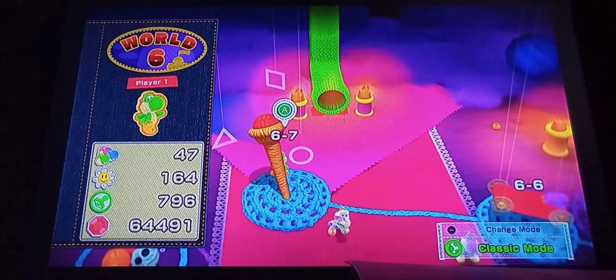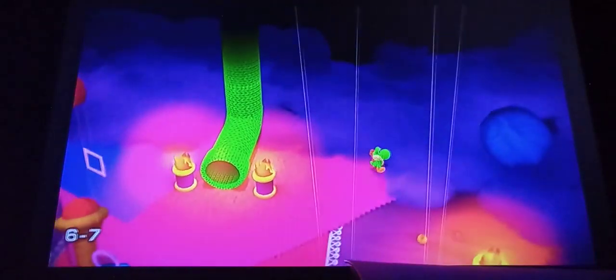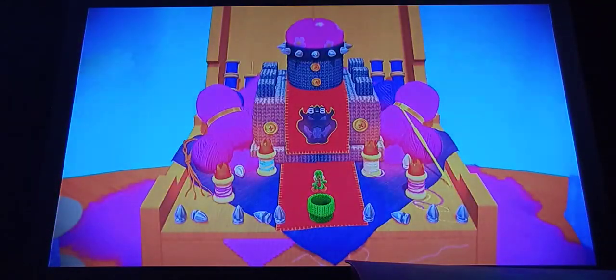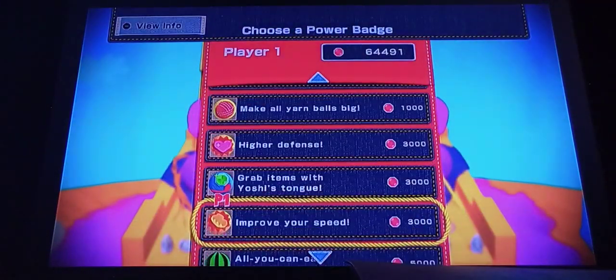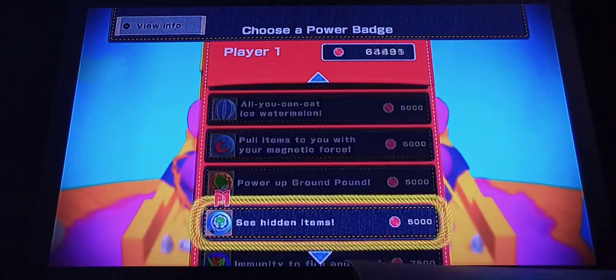Last time, we finally defeated Kamek, and he fled. Spoiler alert — I unlocked the Kamek Yoshi, but I switched back to good ol' Green Yoshi. In order to confront Bowser's Castle, first we are going to see hidden items.